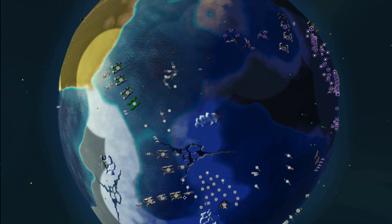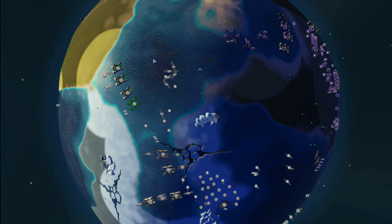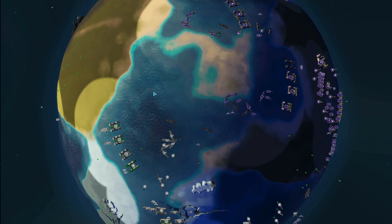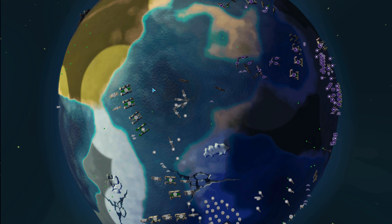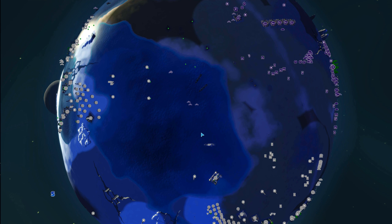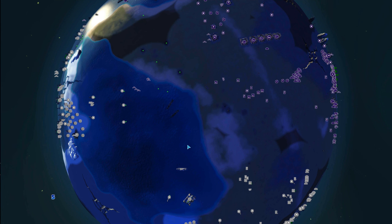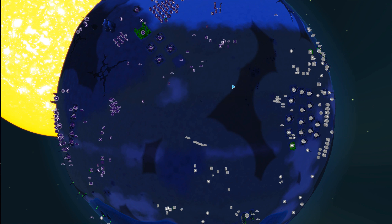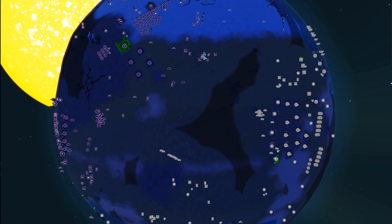Lots of blue bottles just sitting over here — all of these blue bottles need to be clumping together. Right now white outnumbers purple in blue bottle count and could really push forward and dominate with naval supremacy if they were to just gather them all up. Vulnerable commander over there.